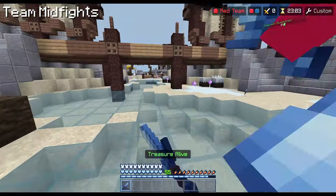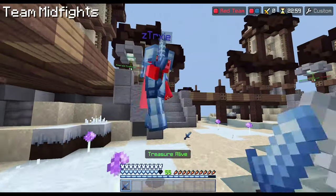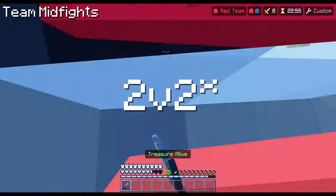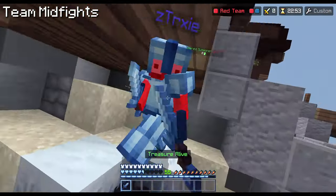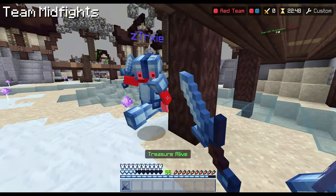Team midfights are 2v2, 3v3, or 4v4 midfights. They do not have certain roles like designated armor or weapons, but some recommendations are doing 3v3 diamond or naked midfights. This type of midfight improves your team chemistry, which is required for the majority of fights you will take in a scrim.